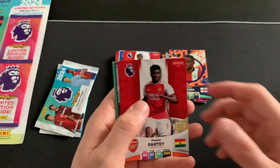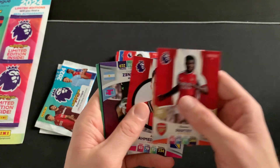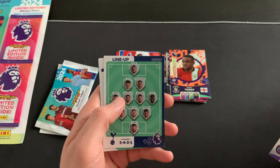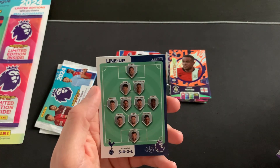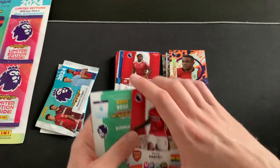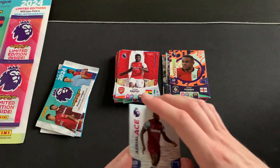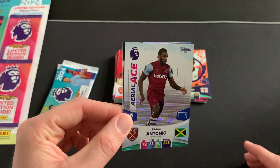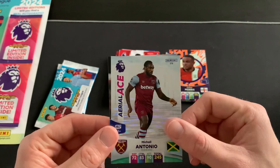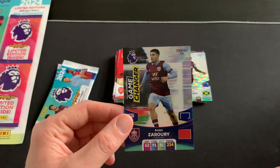Packet eight: Thomas Partey of Arsenal, then the Tottenham lineup - very much a changed one now with no Lloris and no Kane. That's just what happens when you release cards early. We also get an Ariel Ace Antonio - a fantastic card, one of the rarer ones in this collection - and a Game Changer Zorrón of Burnley.